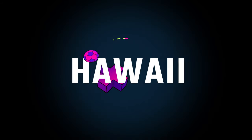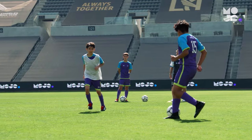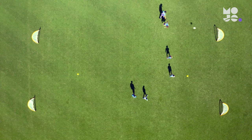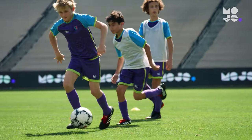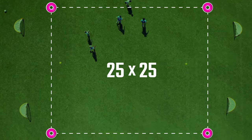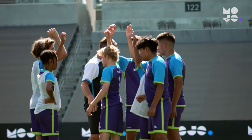Break out the board shorts and sunblock — we're playing Hawaii. A small-sided game is a scrimmage with a twist. In this one, we're helping players work on shooting from a distance and transitioning between attacking and defending. Use cones to create a square space, then place goals or pairs of cones about five yards back from your grid, two goals on each end.